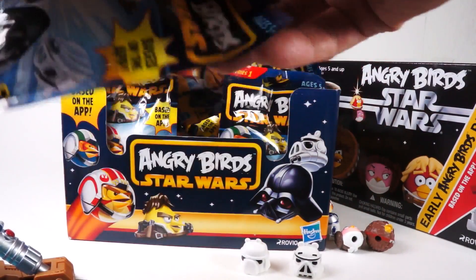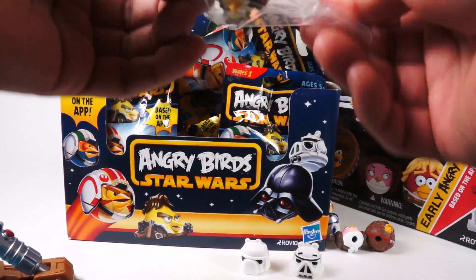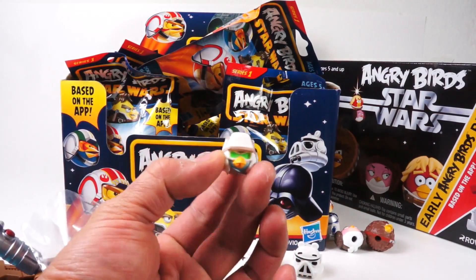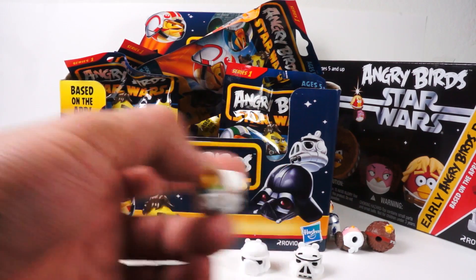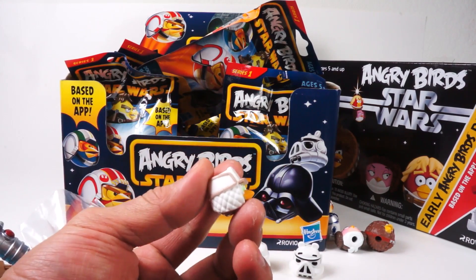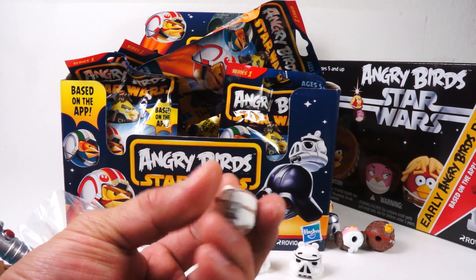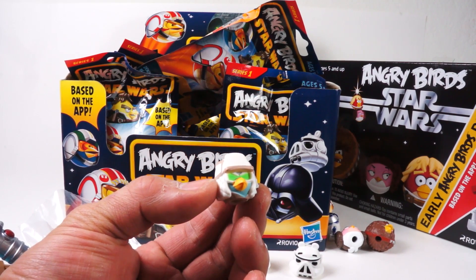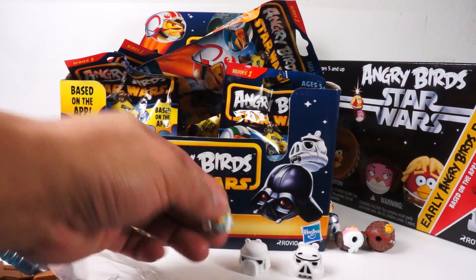Check it out — we have Wedge, and he is the rebel trooper from Echo Base. He's a gear bird, and he's obviously part of Empire Strikes Back as well, but he's a good guy because he's a bird.